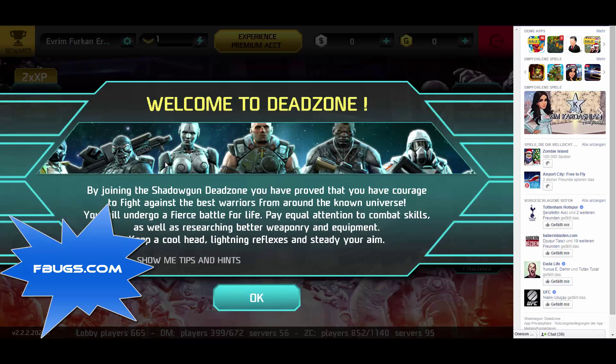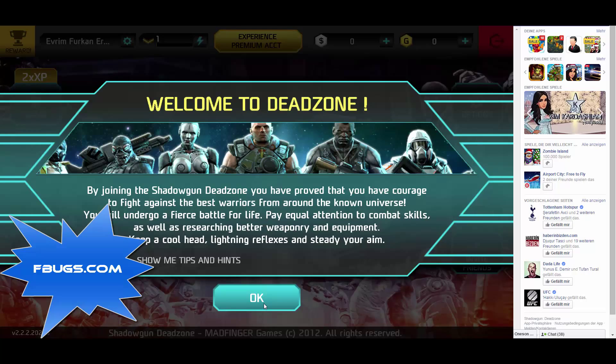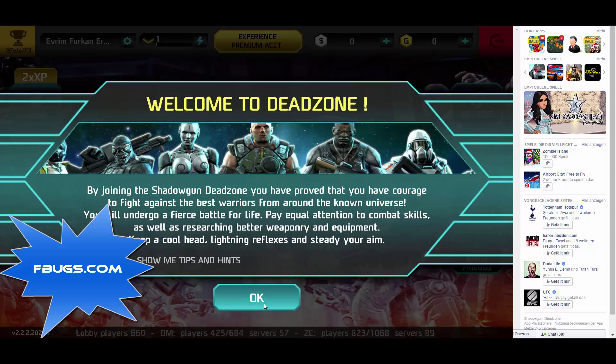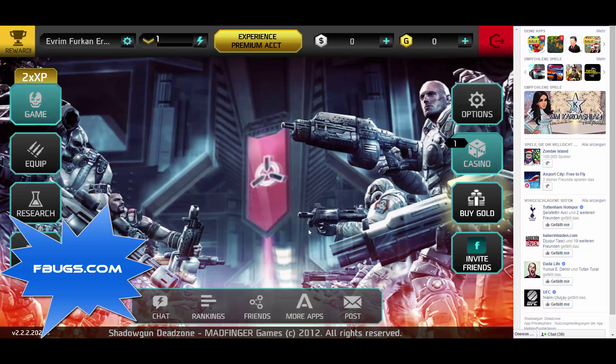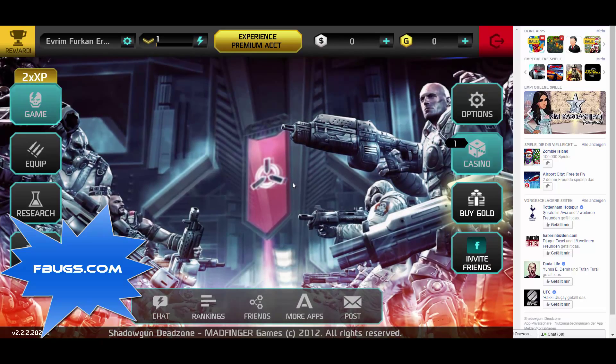This LockerBlue will pop up a password page for you to get the main cheat interface. So just make sure that you are using your default browser for this.